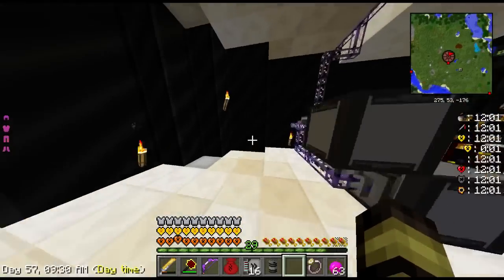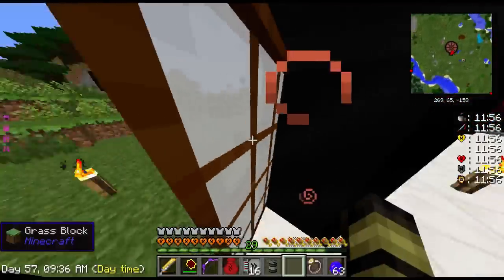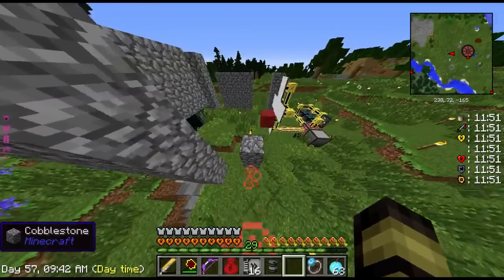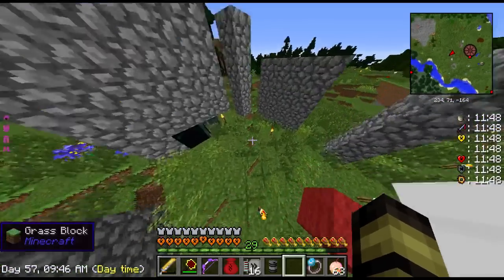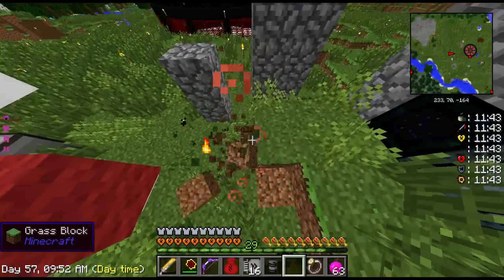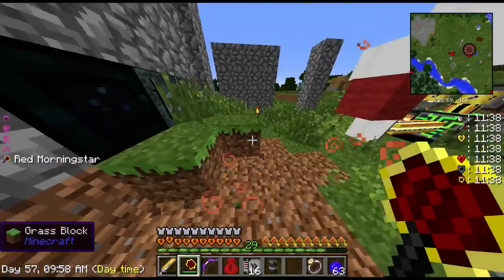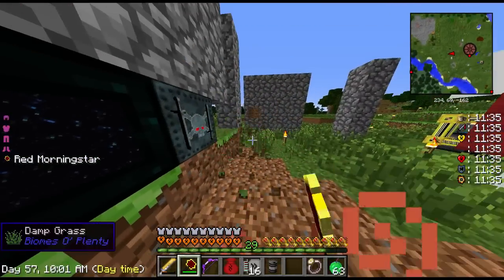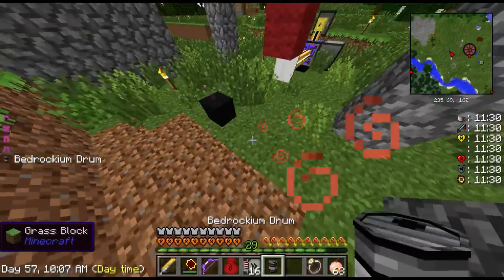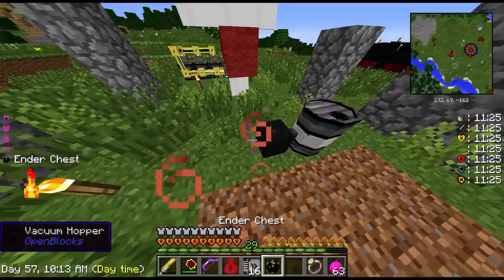Alright, we're good. John Bams, John Bams, John Bams. Okay. Where should I put the — here, let me just clear up an area. I guess I'll just put the vacuum hopper right in the middle, with the drum right here. Easy. And the ender chest. Ender tank.